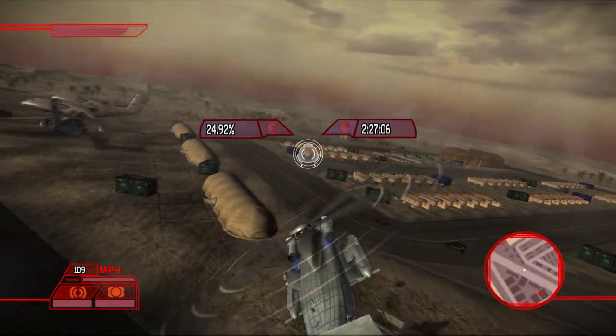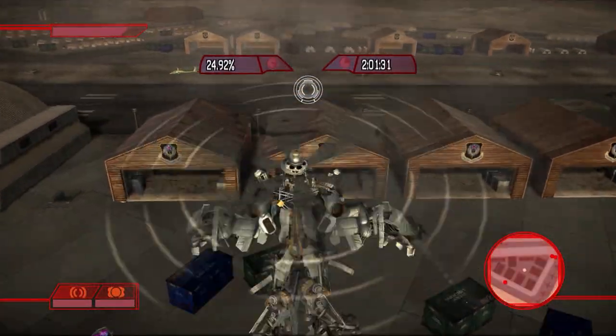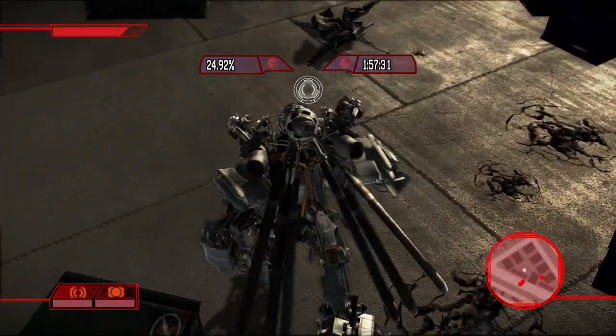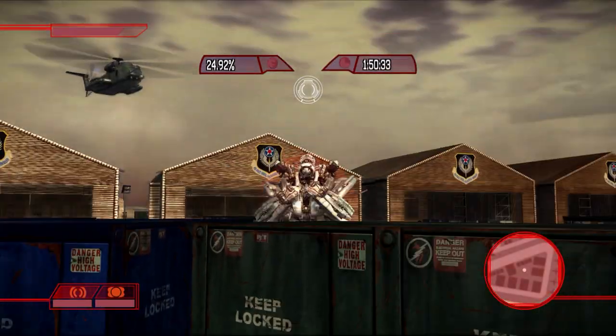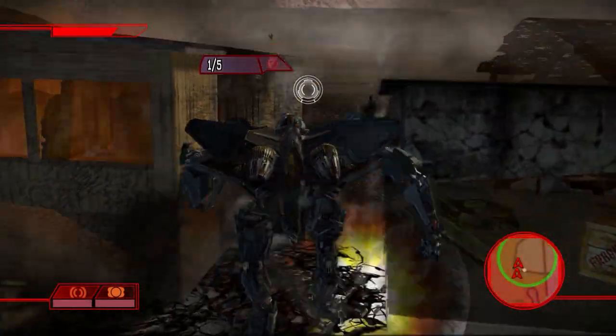The other easter egg is one I completely missed. This one can be found in a storage area between several hangars, and it is the second of Shockwave's vehicle modes — his artillery mode. This is again another reskin by Blackout, based on a slightly different color scheme for Shockwave. And as you may recall, we fought both of these in the airbase level.